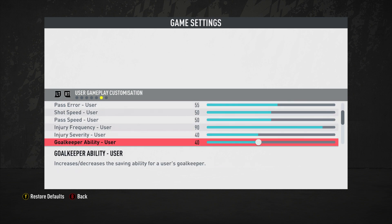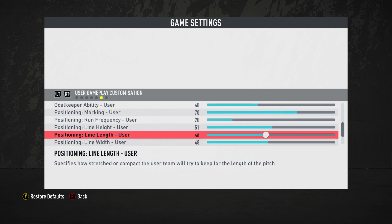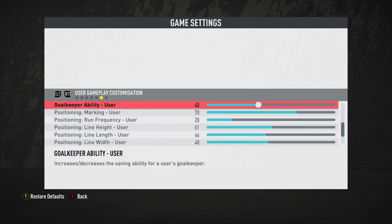Injury frequency is at 90 and severity at 40. That hasn't changed — you still see a good variety of injuries, not all bruised shoulders. That applies for the computer as well.